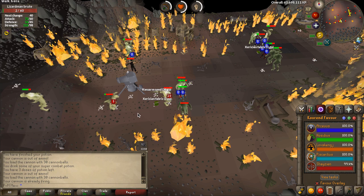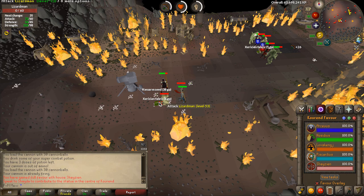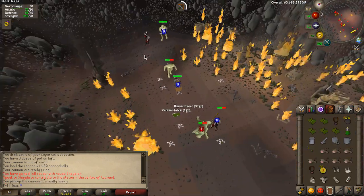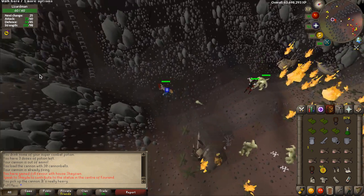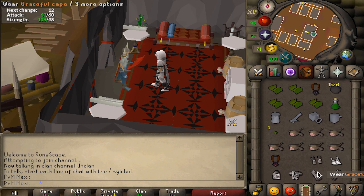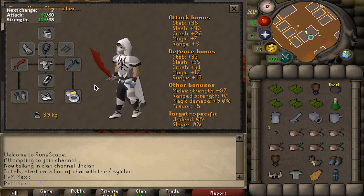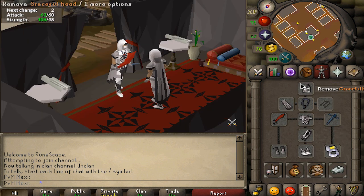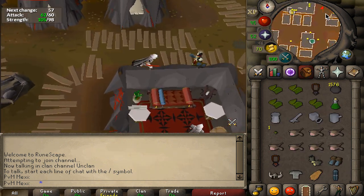Closing in on 100% favor in the Shayzien house right here, and that is all of the Kourend favor gained. I now have 100% in every single house and I never have to bother about this anymore. I'm quickly going to lock this and then it is time to recolor my Graceful, which was actually the initial idea of this episode — grind out 76 agility, get enough marks, and recolor Graceful into the white one. I figured it would take me longer and I would get more clips, but it's really boring content to show you guys, so I'm going to quickly change the scenery up and do some new bossing.